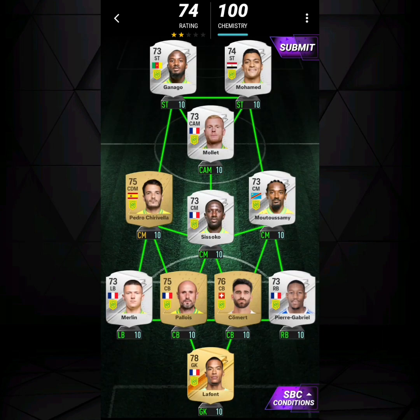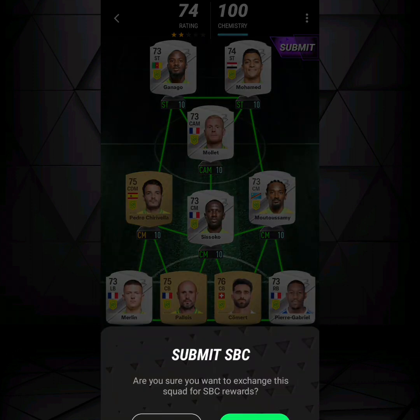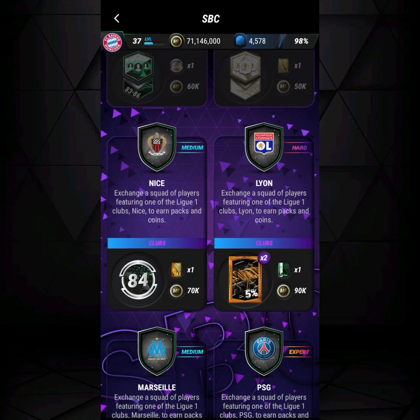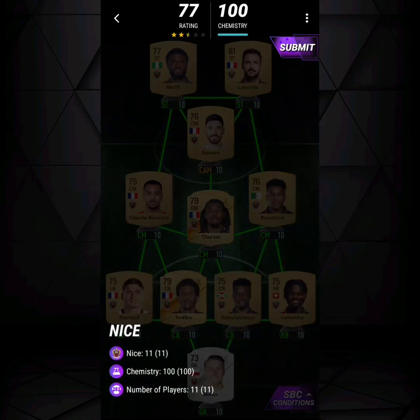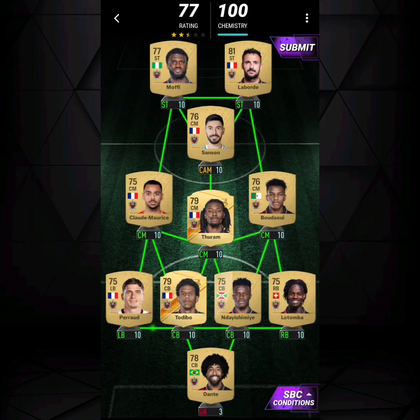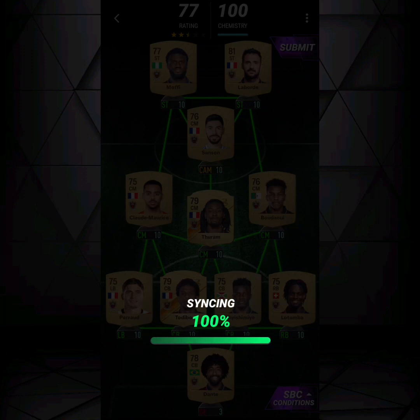Moving on from Montpellier we have FC Nantes — 11 players, and you pretty much only have 11 players for Nantes anyway, so submit it. Completing Nantes earns an icon pick. Then you have OGC Nice — 11 Nice players. You could put in Dante instead of the silver goalkeeper and it still gets 100 chemistry.